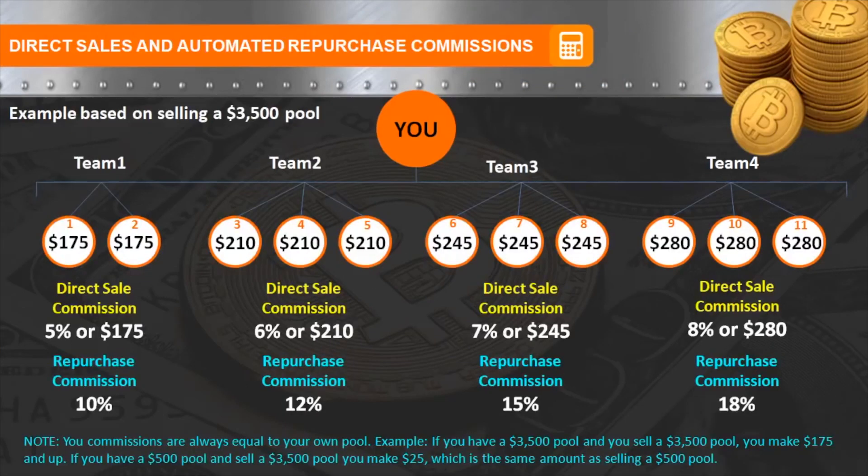The first bonus in the stack is the direct sale bonus. Every time you sell a pool — say you have a $3,500 pool and you sponsor someone who also purchases a $3,500 pool — on team one, your first two people, you make $175. On team two, your next three people, you make $210. On team three you make $245, and on team four you make $280. It pays to sponsor more people and get $280 qualified.